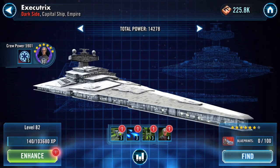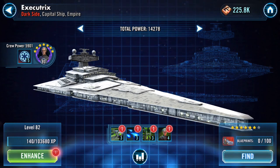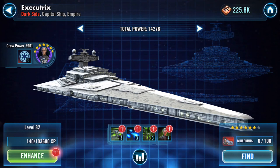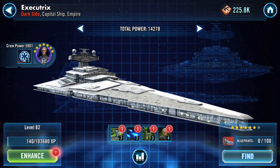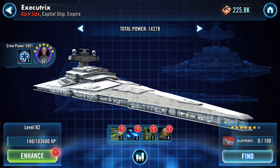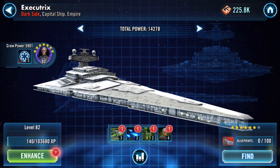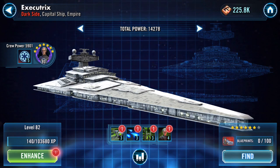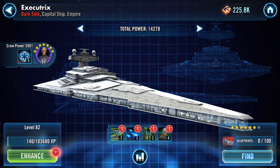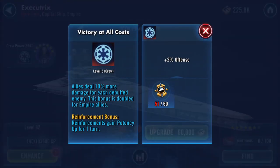Obviously it's the capital ship thing, so if we go over to the capital ship — I've been trying to run a dark side fleet. Out of all the ships it looks the coolest, maybe not in the actual ship itself but the blueprints behind it, and in the movies it's pretty cool and menacing. Crew power is five thousand nine hundred, and his Victory at All Costs is at level five.